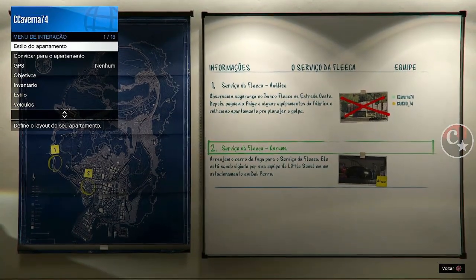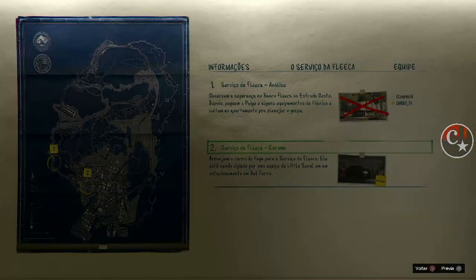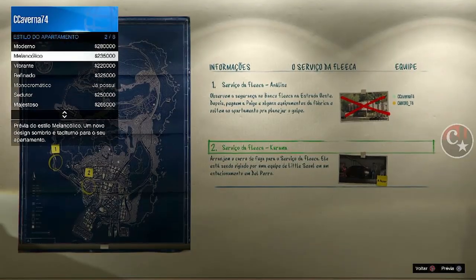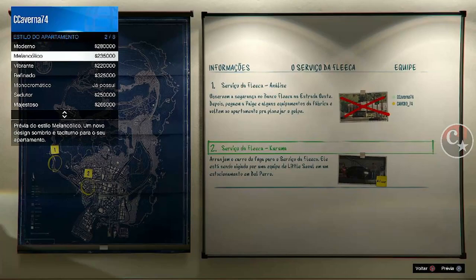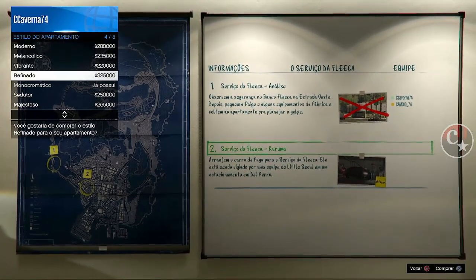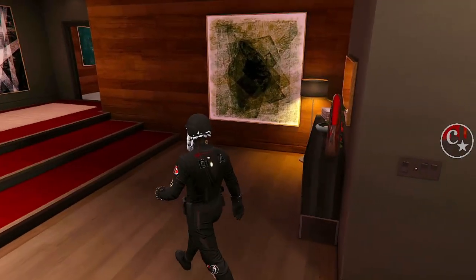Aperta novamente o menu de interação. Já me deu a opção de estilo do apartamento. Clique em qualquer prévia e vamos clicar até que pare de piscar a tela e a moldura do quadro pare de piscar também. Olha só — para mim aqui já deu. Parou de piscar. Então, cancela tudo com bolinha, bolinha, bolinha.